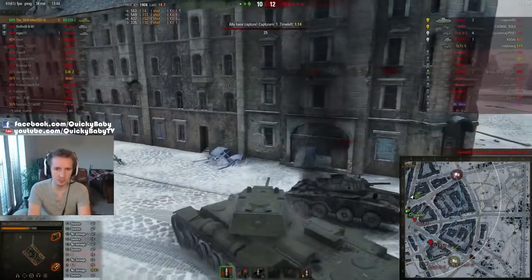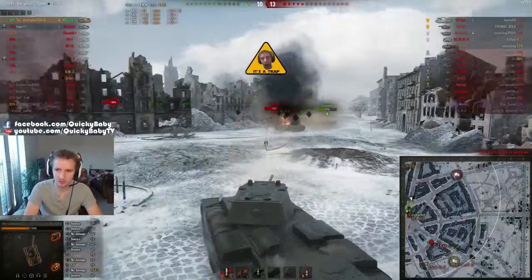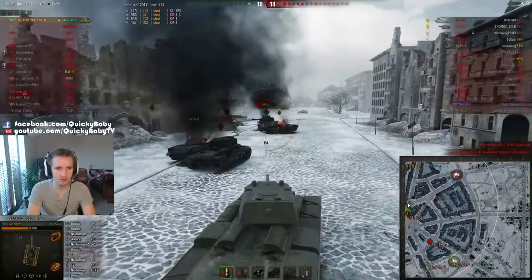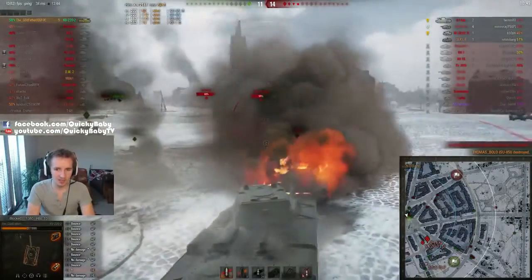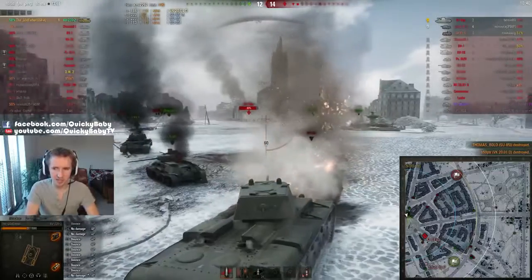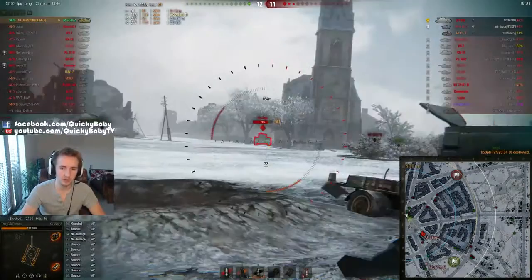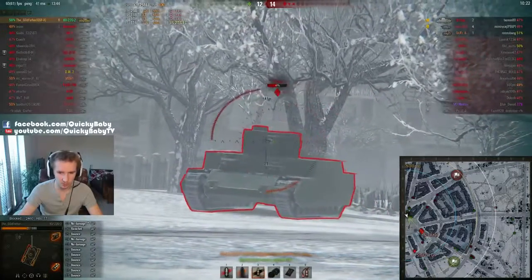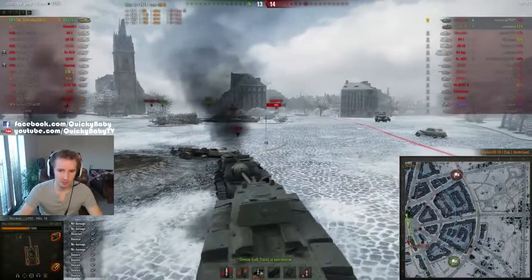Even though the Godfather has racked up 2,000 damage in a tier 5 tank and picked up 5 kills, his team is down by 2 and the enemy has his base. He accidentally team-killed his own Panzerjäger, leaving himself alone versus 5 tanks as the enemy SPG finishes off the Crusader. Now facing the OI Experimental — one of the daddy tanks at tier 5 — the Godfather fires premium rounds for the first time. The premium HEAT penetration is 121mm versus 99mm standard. It takes 6 shots to finish off the OI Experimental.